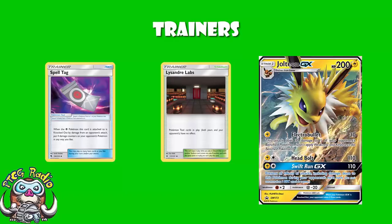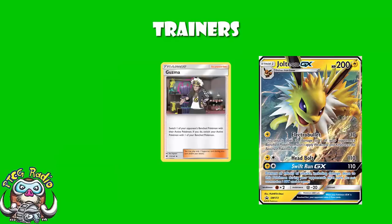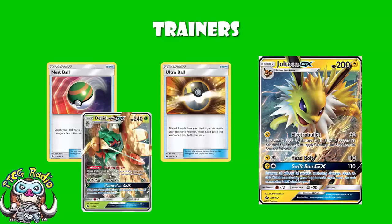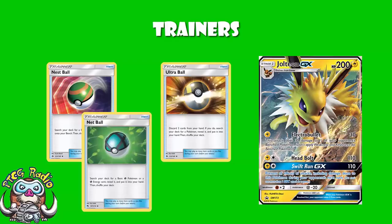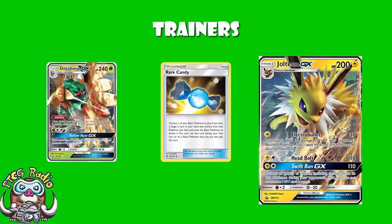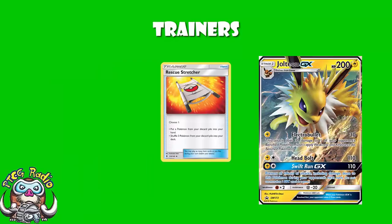Looking at the other parts of this deck — they're far more what we would expect. We see four copies of Lillie and four copies of Cynthia because they are the two best draw cards in the format. A couple copies of Guzma to drag Pokémon off the bench and KO them, but also to act as a switch. Four copies of Ultra Ball and three copies of Nest Ball — you need to get set up here with your Stage 2 Decidueye and all your Eevees. Three copies of Rare Candy, which seems a little bit low given that we're playing a Decidueye line, but firstly we're playing a 3-3 Decidueye line, secondly we've got Volkner, and thirdly this is still a Jolteon deck — Decidueye is great as support, but make no mistake, this is a Jolteon deck. And then one copy of Rescue Stretcher to recover your Pokémon.